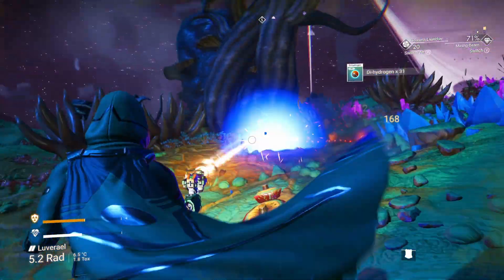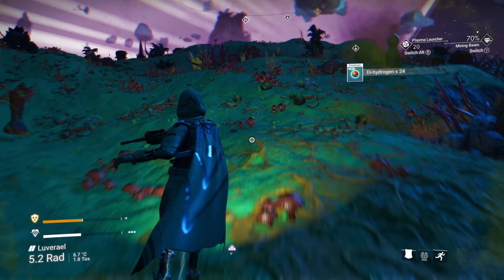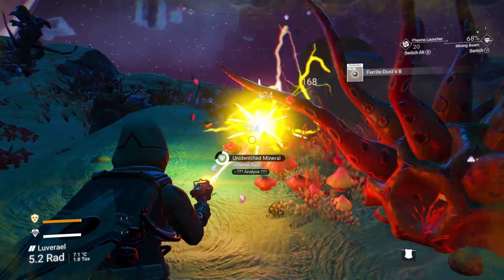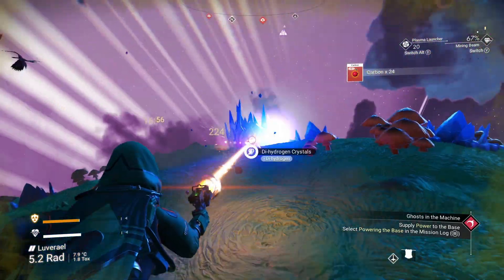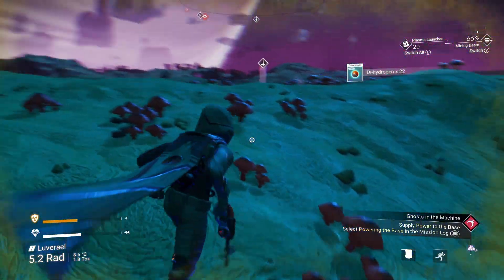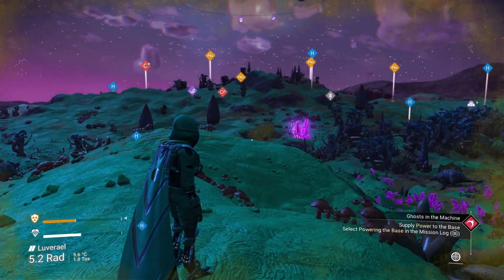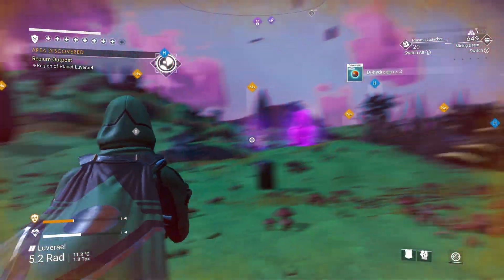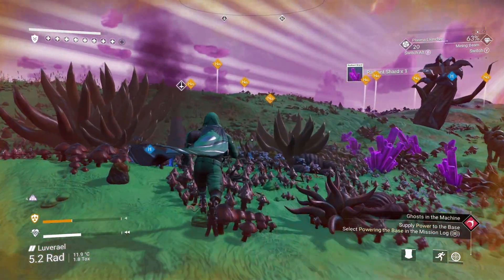Moons are the best for resources being really close together — so localised because they're so much smaller. Let's get this sodium nitrate, and more dihydrogen. Brilliant stuff. You can tell where I've been because I've collected all this already. Brilliant — let's go back to the ship and have a look at this other sentinel ship, see what it looks like.